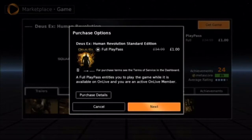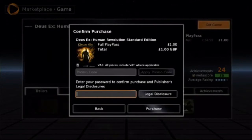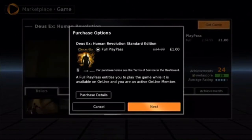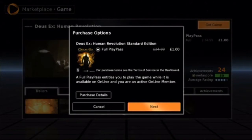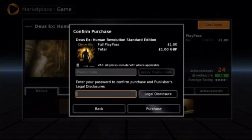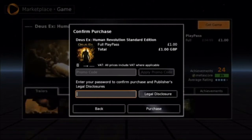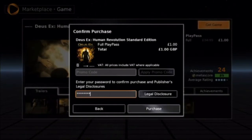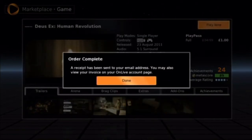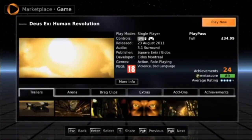So we've selected that and go on to 'Get Game'. As you can see, it's actually reduced from £34.99 to £1 just for the day. This is a Full Play pass, which means you're renting the game permanently as I like to look at it — you don't physically own it, but you have it permanently. It's just going to ask me to type in my password. A receipt will be sent to your email address. There we go — I now have a £1 game, and it feels good.